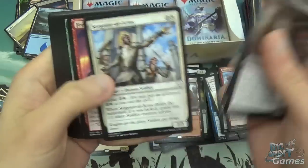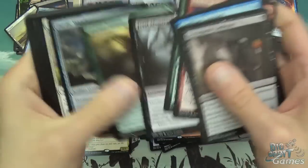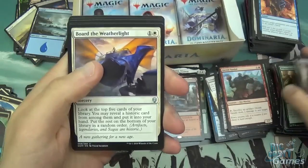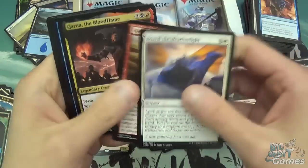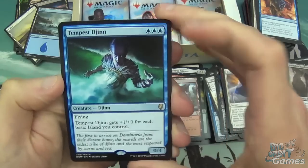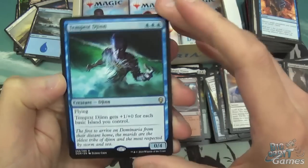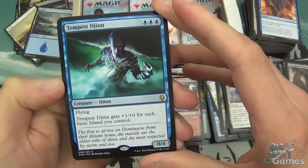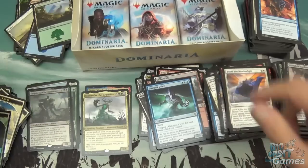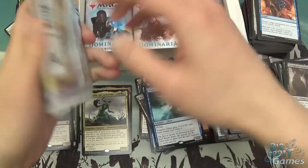Stronghold Confessor, Artificer's Assistant, Sergeant at Arms — I'm just skipping these because we've seen pretty much every common in this set. Board the Weatherlight, Goblin Barrage, Garner the Bloodflame, and a Tempest Djinn. Three blue for a 0/4 with flying — it gets +1/+0 for each basic island you control. It says basic island and not just island, so no shenanigans in Modern.